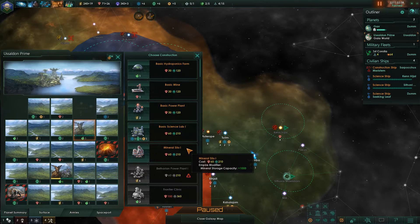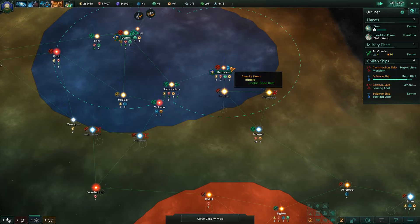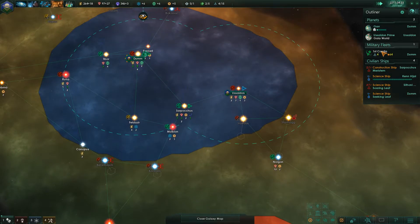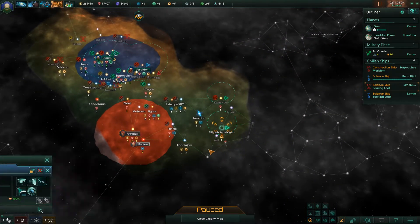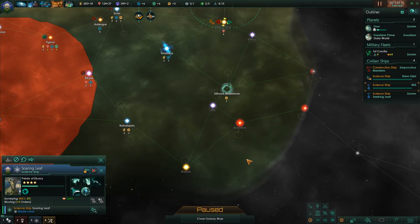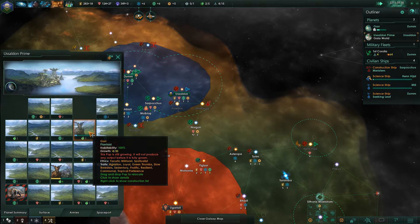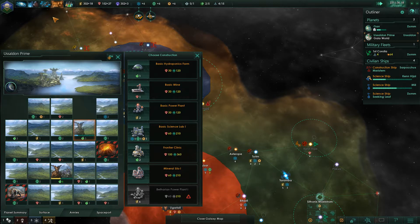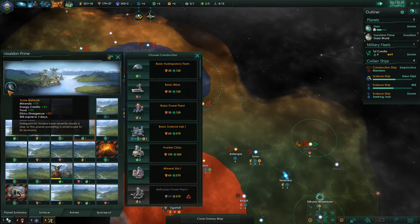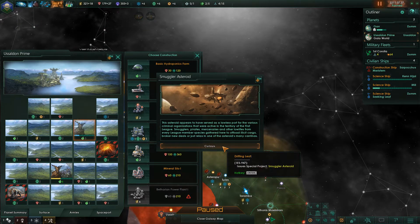Colony established. Let's build the Frontier Clinic the moment we've got the minerals for it. There's literally nothing left for you to survey, so keep going. I like the fact that we're on a Gaia planet with a trade network — that's because of our trade mod, one of the best mods currently.